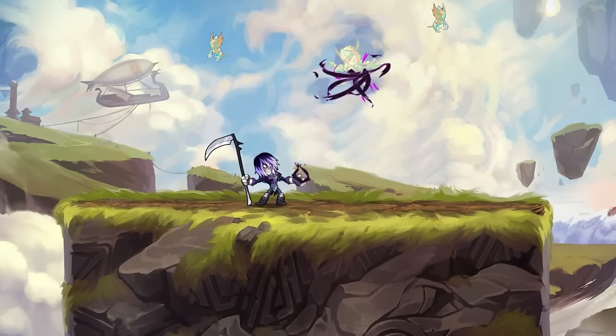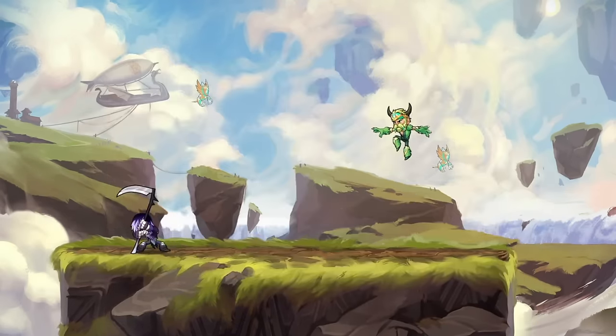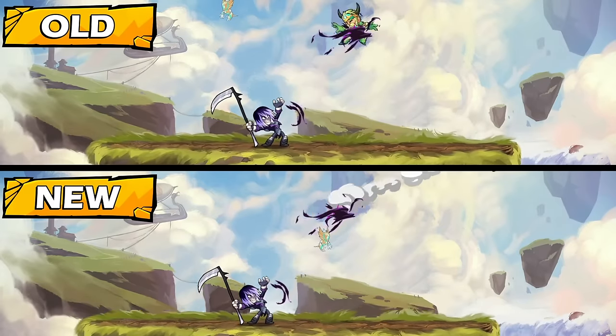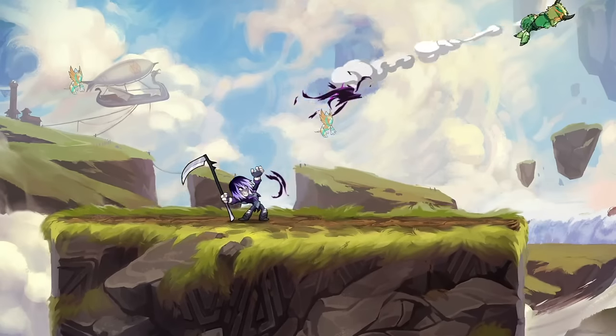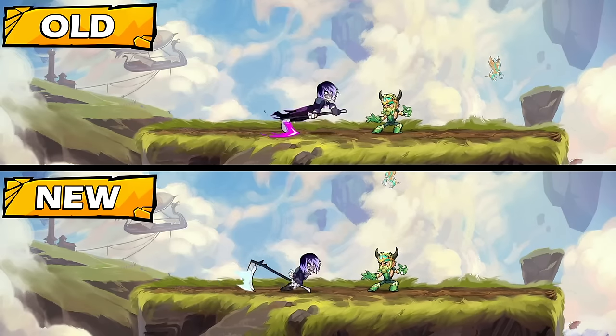Finally, onto the scythe kit. We've noticed a specific mechanic that occurs very rarely with Diana's bowed downsig, so we decided to straight up implement it into Nyx's neutral sig — pretty cool looking. I got lazy with her side sig, so we just gave her Mordex's since it's broken anyways.